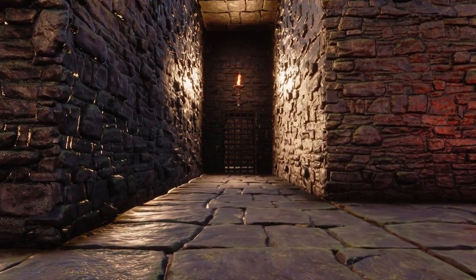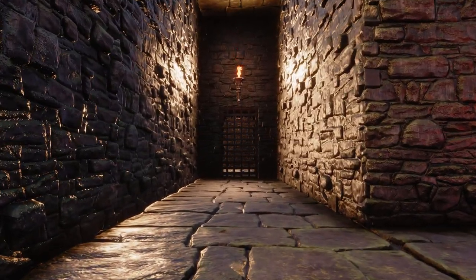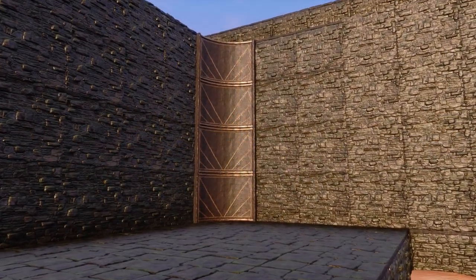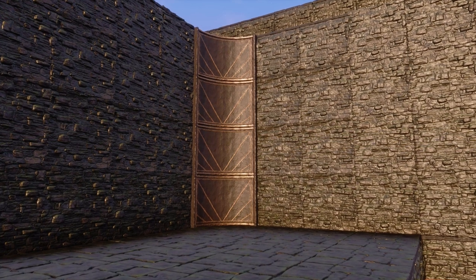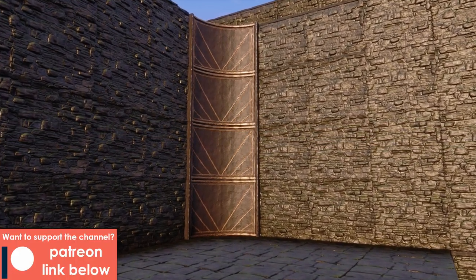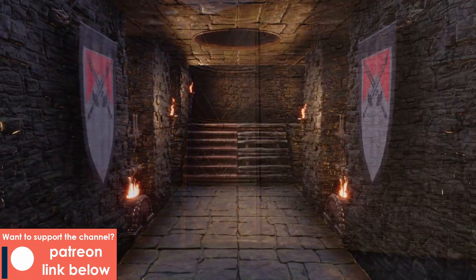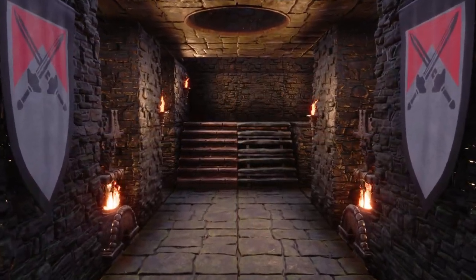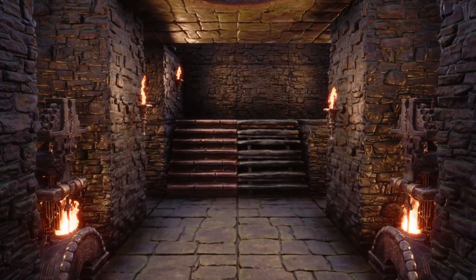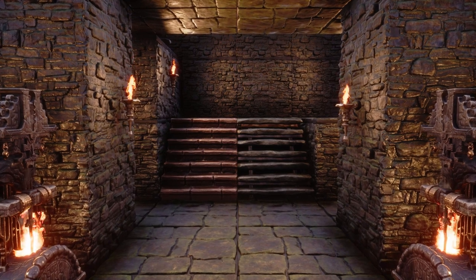There are a few things missing from this set that I think would have really elevated it. Specifically, I would have liked to have seen alcove corners, like what was included in the Stormglass Cathedral set, alongside wedge pieces, and most importantly, a staircase. There are stairs that will work with this set — namely black ice and arena stairs to a degree — however, some proper rough-hewn dungeon stairs would have been the perfect addition.